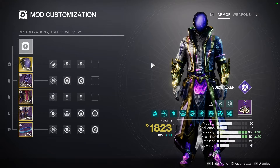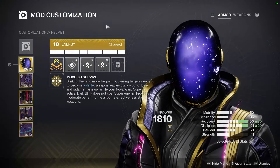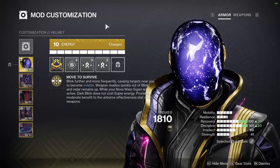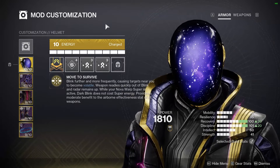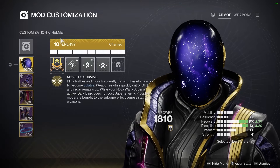We also have our armor and mods. I'm using Astrocyte first, so we have a bunch of buffs to our blinks — most importantly, extra blink distance so we can get to parts of the map faster and start aggressing upon enemies. I'll show you that when we get to the gameplay.